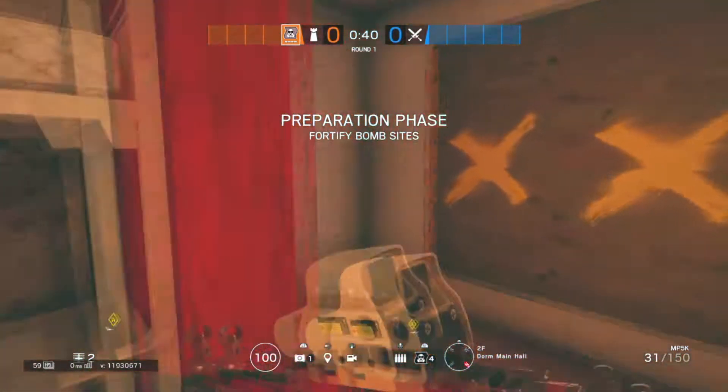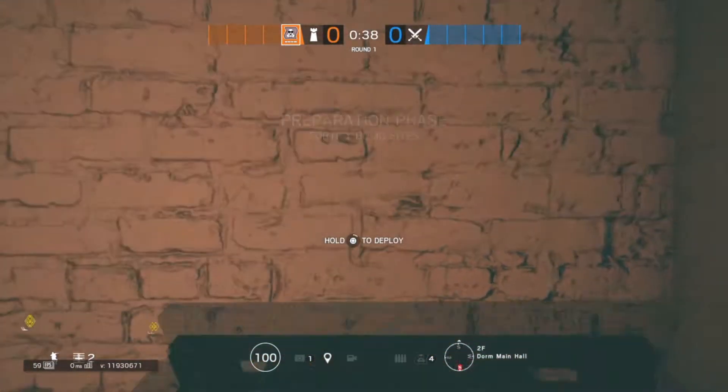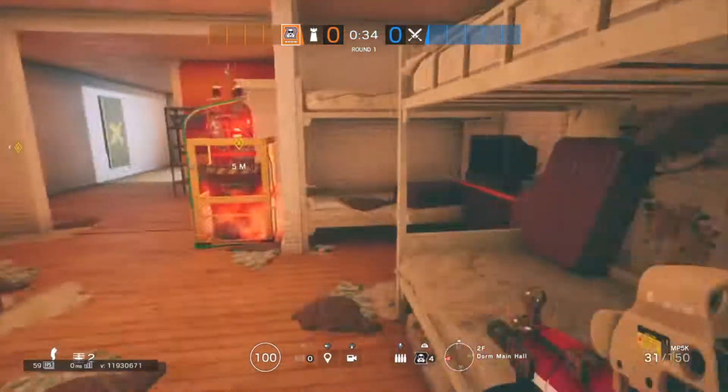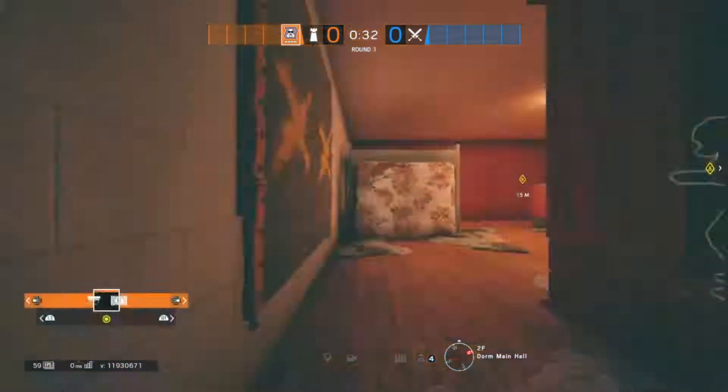So we're going to start off in dorms. If you come over to this window, first one, just chuck it in the corner. It's a very common entry point for a lot of people, and they like to smoke plant, which I'm going to show now.